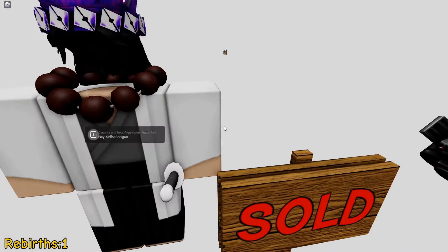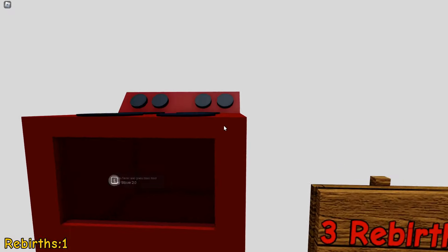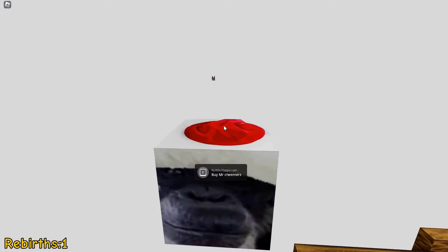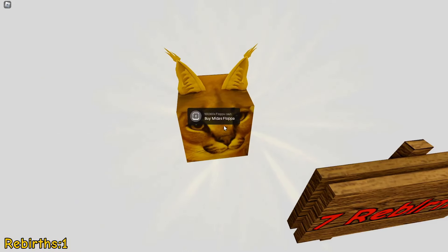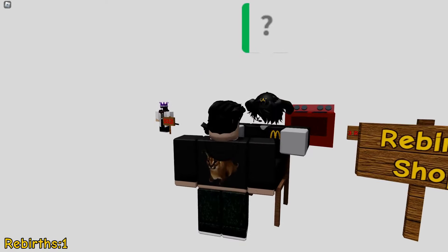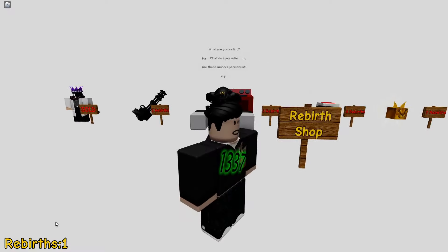We got Shiro Shogun — he basically cares for floppa and feeds him super floppa food. Yummy! And he's really fast. We got the minigun, destroys your enemies. Then we got the stove 2.0, cooks faster and gives more food. We got Mr. Chemmers — 10,000 times more floppa cash. Then we got Midas Floppa — 10,000 times more floppa cash. 100,000. We speak to him, we're gonna say hey, what are you selling? Some junk from my basement? What do I pay with? Rebirths, of course. Are these unlocked permanent? Yup. Awesome sauce.